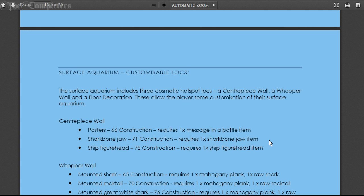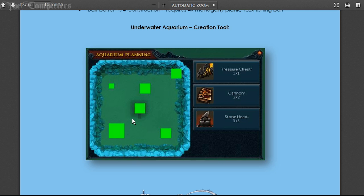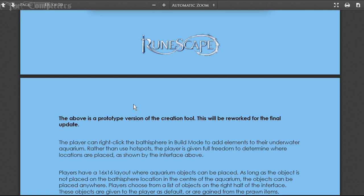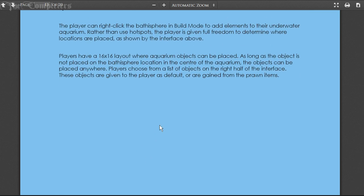The surface aquarium includes three cosmetic hotspot locations - the centerpiece, wall, wobble wall, and floor decoration - which allow you to customize the surface look of your aquarium from construction level 64 up to 78. You can place certain items inside the aquarium underwater and dive in to open chests. By right-clicking the bathysphere in build mode, you can add elements to the underwater aquarium. Players have a 16-by-16 layout where aquarium objects can be placed anywhere, as long as the object isn't placed on the bathysphere location in the center.